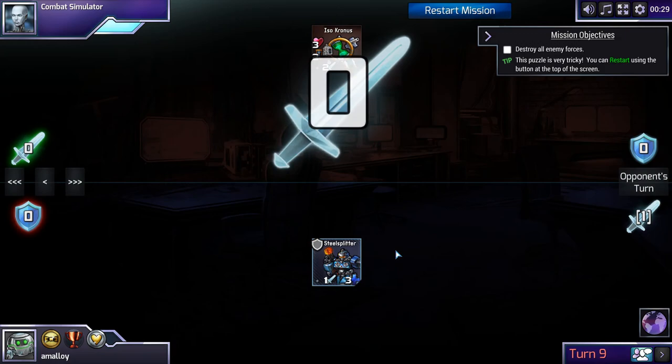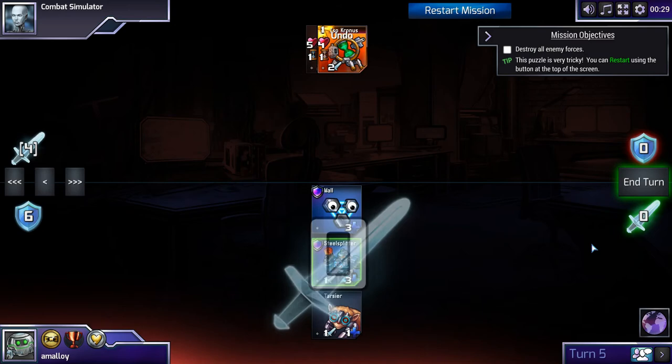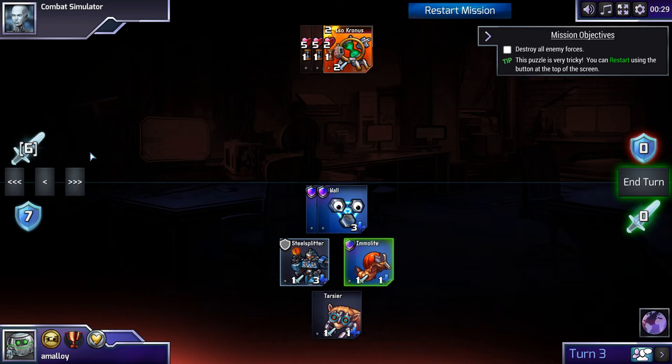We'll be able to get a couple turns of two damage in and kill this Isochronous before he attacks again. If we had attacked here, we would lose Wall plus Tarsier. By not attacking, we lose just Wall. So we gain a Steel Splitter in exchange for doing one less damage — great. We attack for two, he still doesn't attack, we attack again and kill the Isochronous. We can't defend — but this is fine. He breaches us and kills a Tarsier, but the Steel Splitter is invincible since it heals every turn and the opponent can only deal two damage.